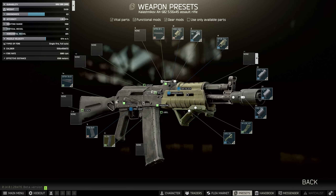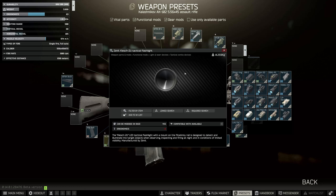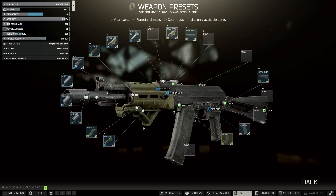Then, on the other side of the handguard, we're going to add a regular 2.5 inch rail, and onto that we're going to add the Klesh 2U — it's this huge big flashlight thing — so we're going to stick that on there.